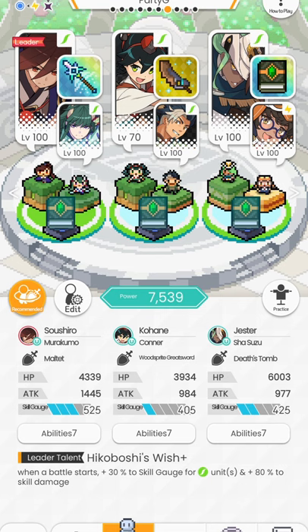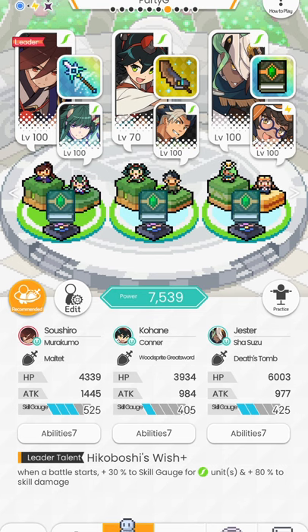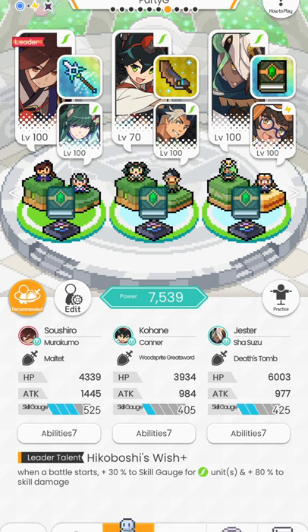Why this team works so well is because Sushi moves first and will be completely depleted, and that's when Kohane and Jester come in right after with 100% skill gauge. Kohane goes next and pumps up 27% skill gauge to Sushi. That 27% is made up of 10% from Kohane's own ability, 12% from the armament she's using, and 5% from the Death Tome core. When Jester takes his turn, the Jester-Suzu duo will then pump 55 extra percentage to Sushi's skill gauge.